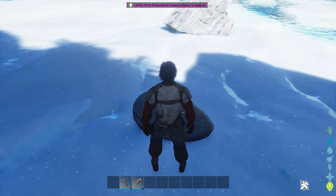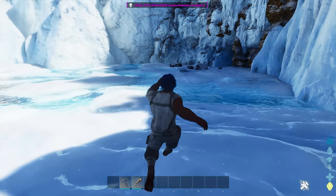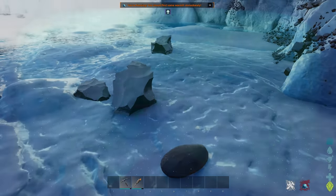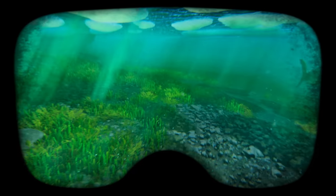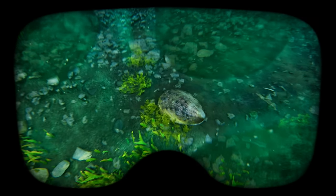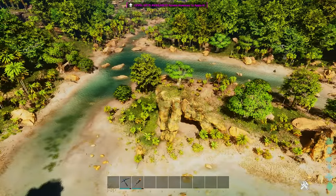In this silica pearl location guide for ARK Survival Ascended on the island map, I'm going to show you how to get hundreds of silica pearls without ever getting your feet wet, where you can easily spot the pearl nodes, some great locations right next to the starting zones on the southern coast, and a lot of silica pearl spawns in very shallow water. At the end of this video, I'll tell you how to find even more pearls.